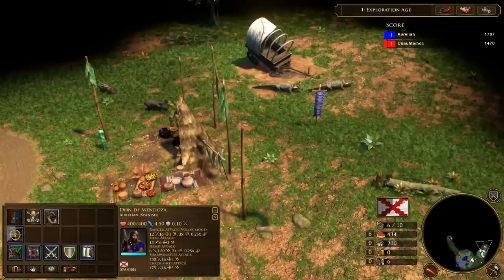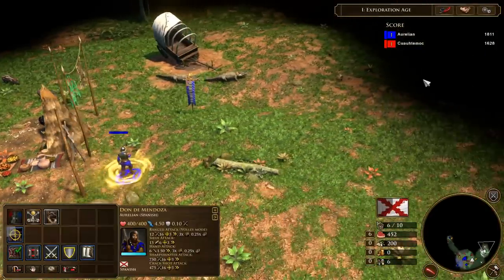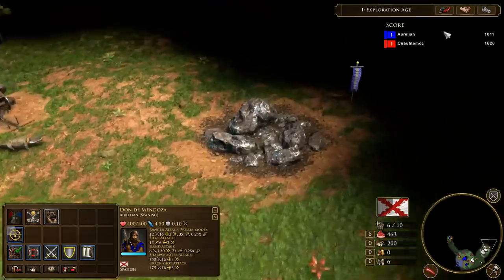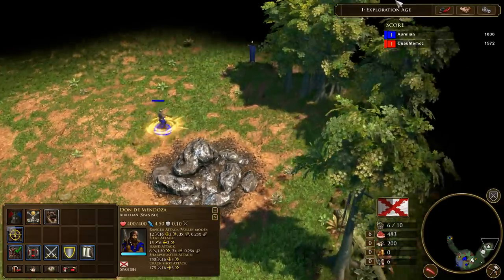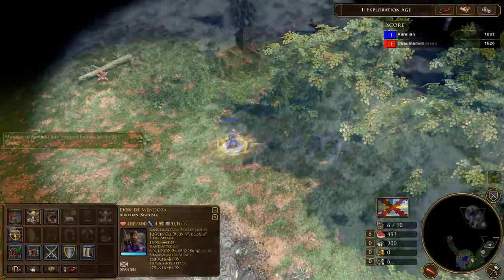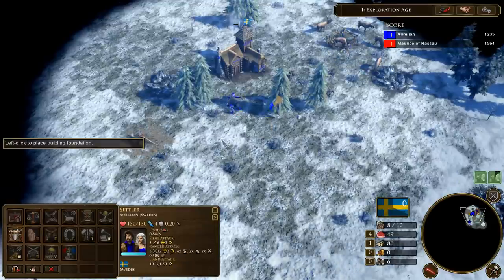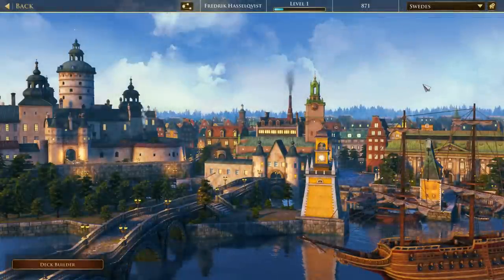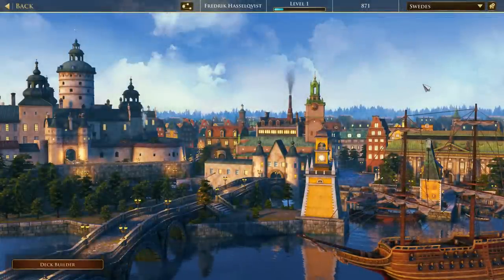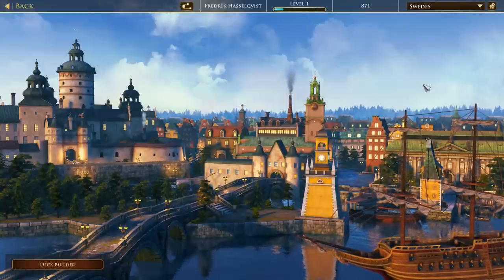I've always liked the aesthetics of it. The game really captures the adventure and exploration feel of the European powers back in the day. You can be the main European powers, and in this edition they've also, to my great joy, added the Swedes. As you see before you right now, we have a representation of Stockholm. And if you look at the aesthetic castle to your left, it's the old Tre Kronor castle.